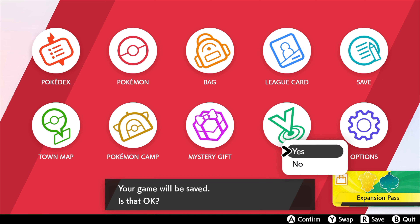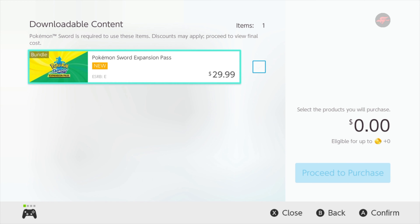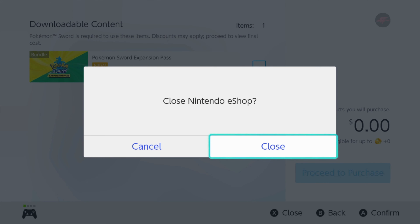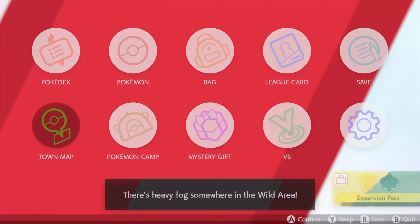Until it comes out, you can get it if you go to the Expansion Pass. If you go to the Nintendo eShop, you'll be able to find the Pokémon Sword and Shield Expansion Pack right there. It's $29.99, which isn't bad — it comes with two different DLCs, so it's really good.